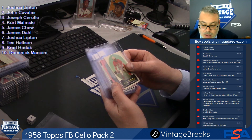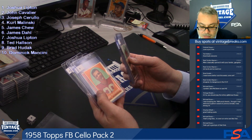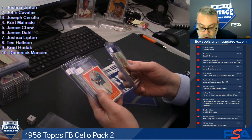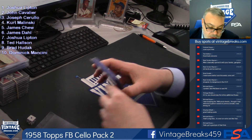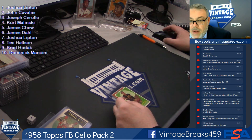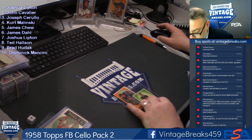Here's what we got, guys: Y.A. Tittle — Hall of Famer. Hugh McElhinney — Hall of Famer. In fact, we got two of them. So we got three Hall of Famers, then the Bart Starr and the Raymond Berry — that's five. We're going to randomize these. Top person in the random gets the Bart Starr.